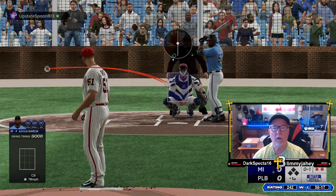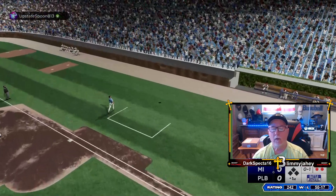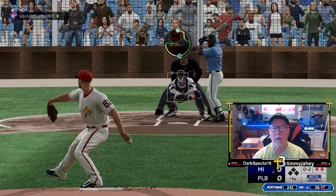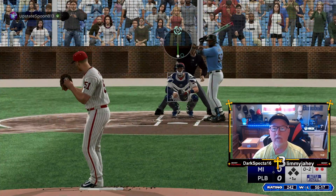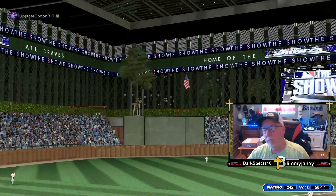0-1. Good pitch. Let's go slider in. The 0-2. That one down the line and it goes just foul. Let's bust a fastball inside and see if he can hit it. Nope. Good pitch.